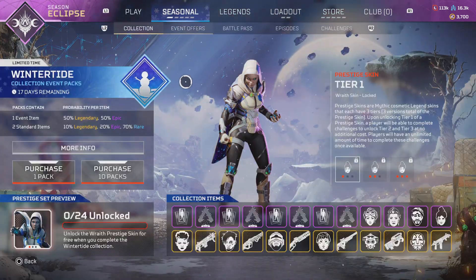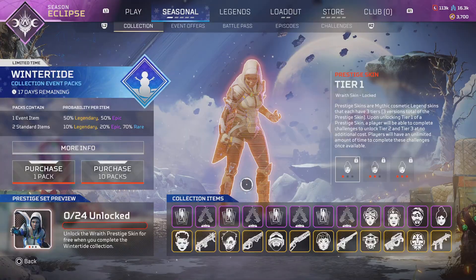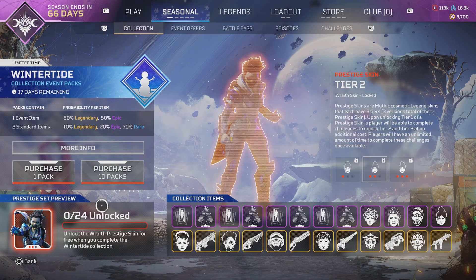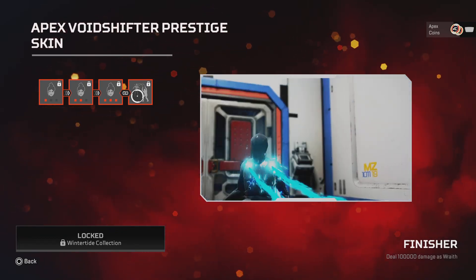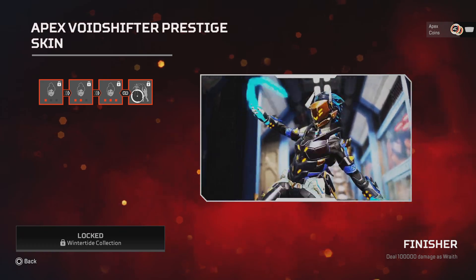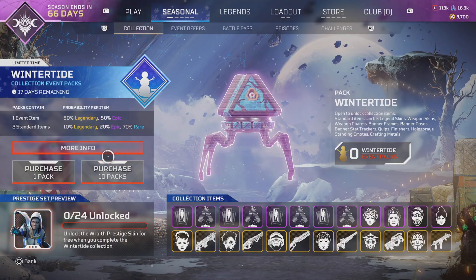This time, since it's a collection event, you will be able to collect all 24 items for the Wraith Prestige skin. It's cool, but for me, not $160 cool. Especially because I don't even use Wraith. Even if it was for Caustic, who's my main, I still wouldn't buy it because it's a Mythic skin — I still think that's BS.